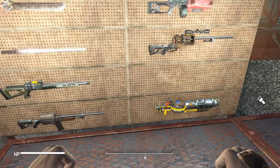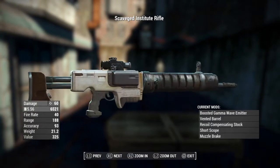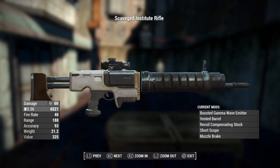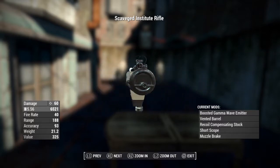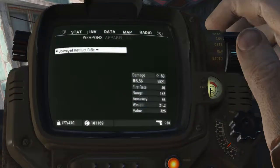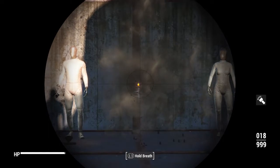This one's going to be a scavenged Institute rifle, which is going to have an Institute rifle receiver, and then the rest of it's going to be an automatic rifle with the best attachments you can put on it. It's not going to really change the ammo type on this one either, but it's just different aesthetically — kind of gives you something fresh to work with.